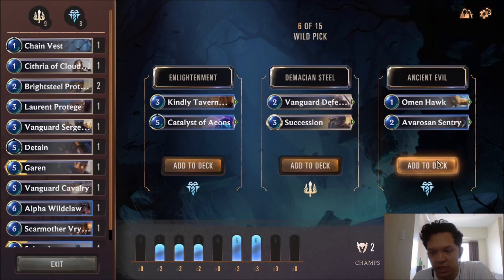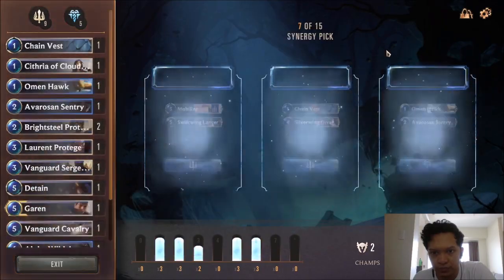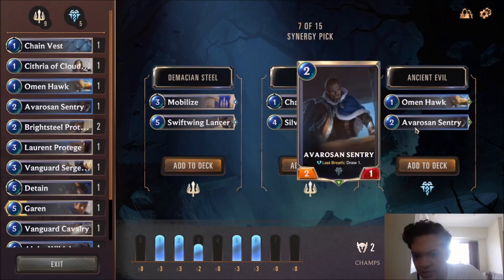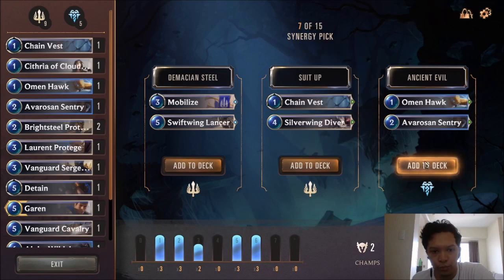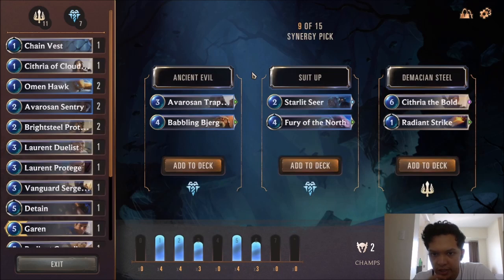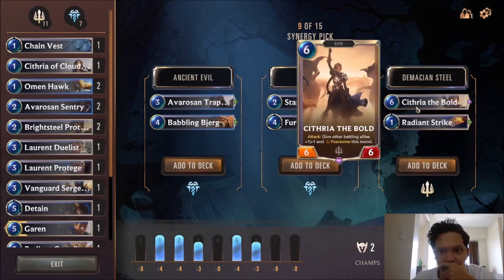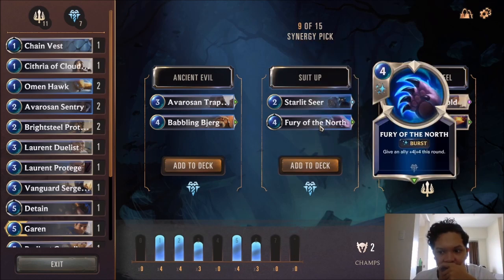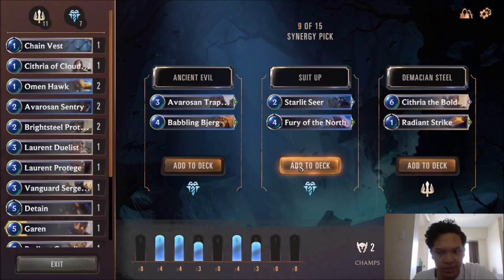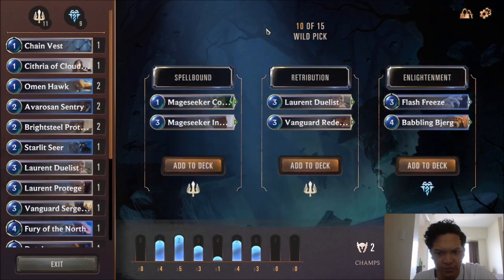I think it's no contest — we take the Ancient Evil pack here. Swift Wing Lancer is obviously a very good card, but then we have this pack with Omenhawk, Avaros, and Sentry. Omenhawk is really strong, I'll take the Omenhawk. Let's take the Radiant Guardian — Laurent Duwil is here too. Radiant Guardian is pretty strong. And Fury of the North — I've been looking for this. Cythria the Bold is a strong card, but we really need the Fury of the North right now. We only have 3 spells so far.